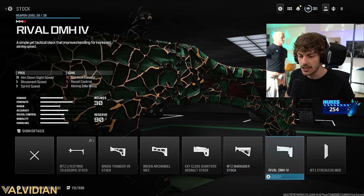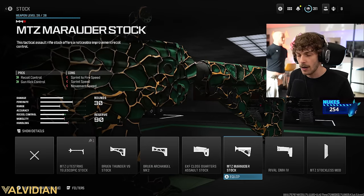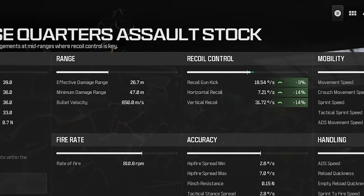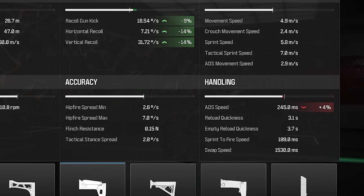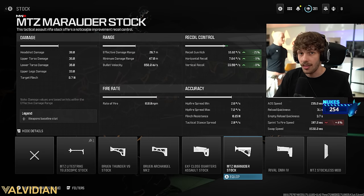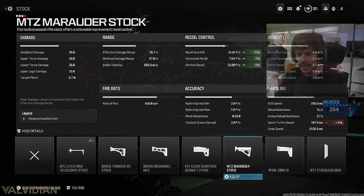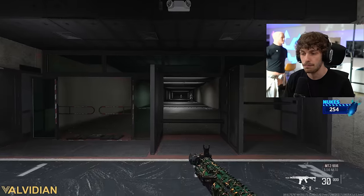Next we go over to the stock to find one that adds a lot of recoil control. Usually you want the close quarters or the Marauder. I'm running the Marauder because we get a little more recoil control and the cons really aren't that drastic. The Marauder gives us 21% recoil gun kick, which is what really changes the recoil pattern. If we look at the close quarter stock, we get decent recoil control but not that much gun kick. The Marauder makes the gun a lot easier to use — the cons won't affect you whatsoever, only the pros.